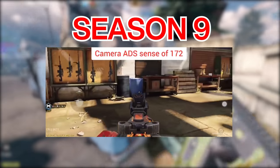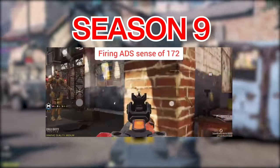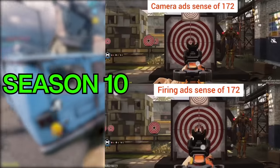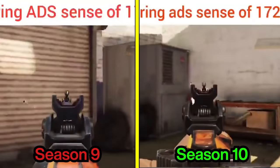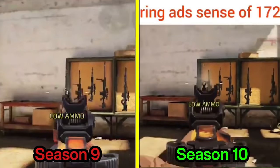Here's the difference in Season 9. You can see that camera sensitivity is faster than firing, while in Season 10 they are identical. But notice that on both firing sensitivities, it lands on almost the same spot in Season 9 and Season 10.